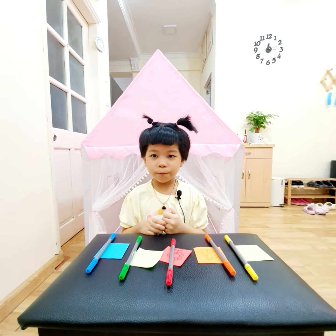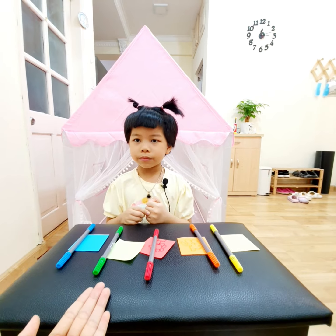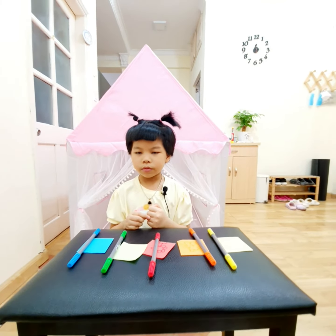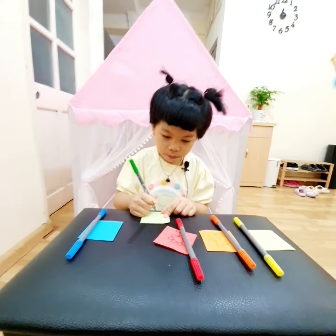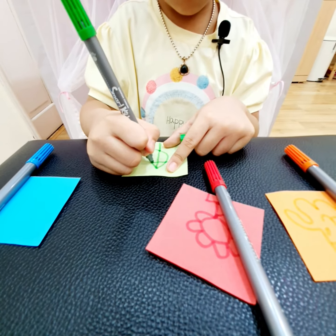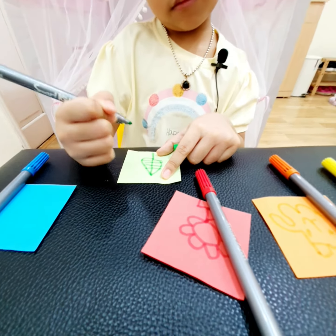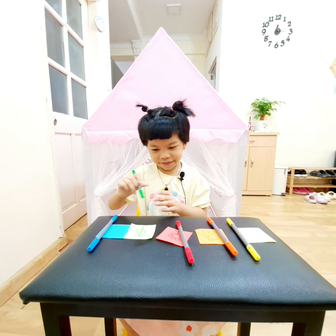Now I want you to use the green felt pen to draw something on the green paper. You can draw anything you want. Okay. Wow, I wonder what this is. Is it a leaf? Oh. Wow. This is a leaf. Oh, thank you. Thank you very much.